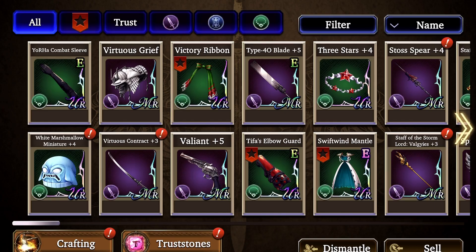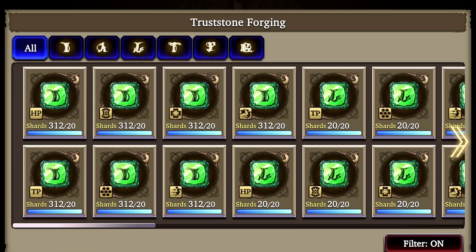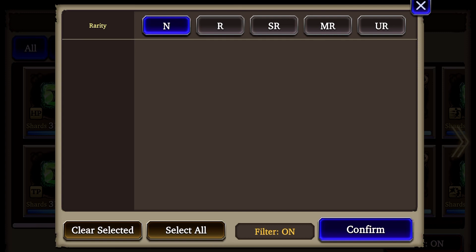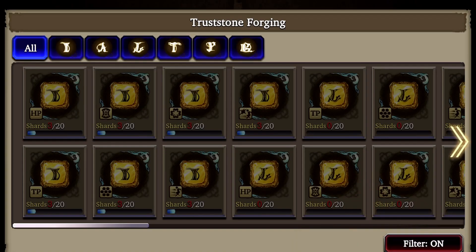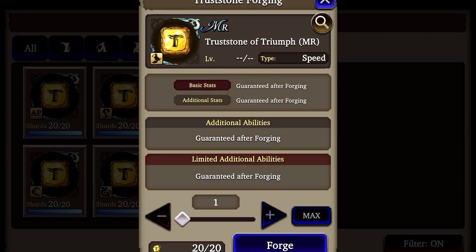Let's go back to equipment and open truss stones. Tap forge. Now we're going to filter by MR so that only yellows are shown. Go to one of the TAG letters at the top and you will see that you suddenly have the option to forge a new type that looks like a little boot. That's speed agility, and it grants you 3 agility and 5 evade. Let's forge one yellow boot truss stone for each of the TAG letters at the top.